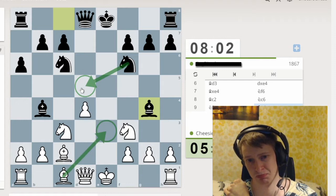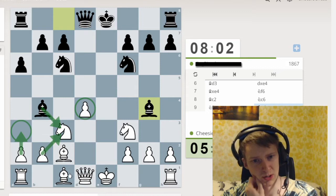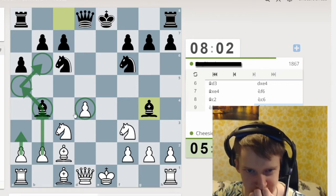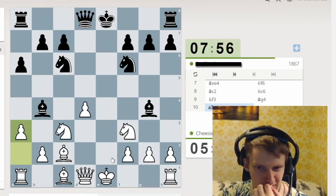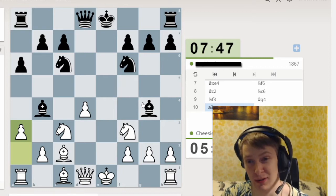Thinking about knight d5 to attack the pinned piece. Another idea is a3 to make you take me so this pawn isn't so undefended. He can come back, and then I can play this — it's defended twice now. I'm going to go with a3. There are a lot of lines I haven't calculated, which I should, but time is an issue. This is why you need longer time controls.